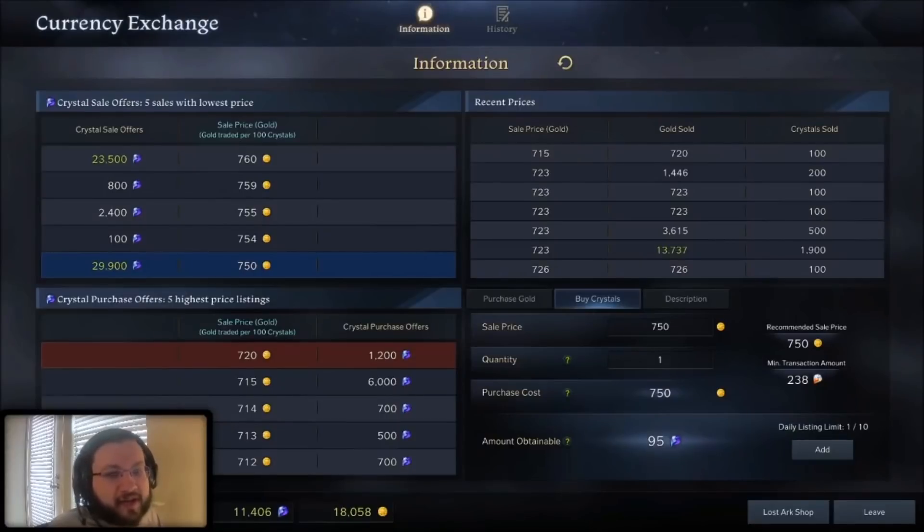Today I wanted to share how you can actually save some gold buying your blue crystals. I noticed that when you go to the currency exchange and go to buy crystals, it's going to fill in a number automatically. A lot of people are buying their crystals for whatever number the game fills in automatically without really understanding how the currency exchange works, and in a lot of cases this is a really bad idea — you're spending way more gold than you need to.